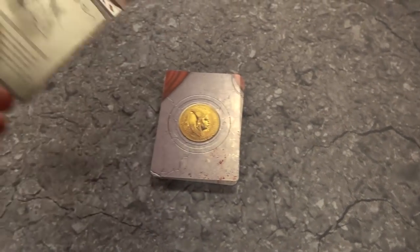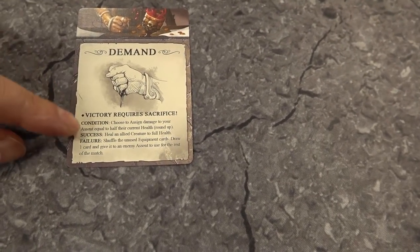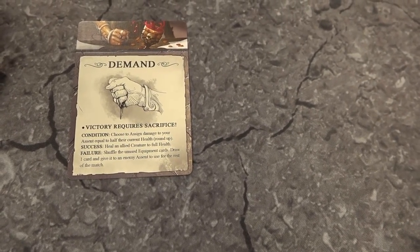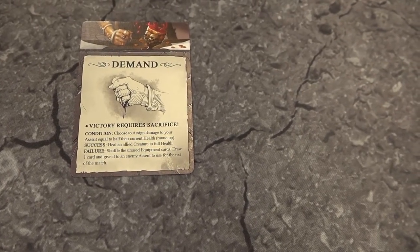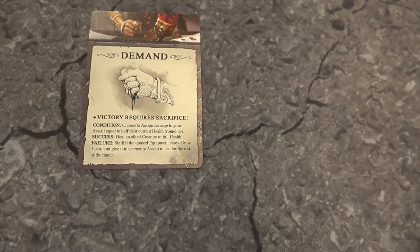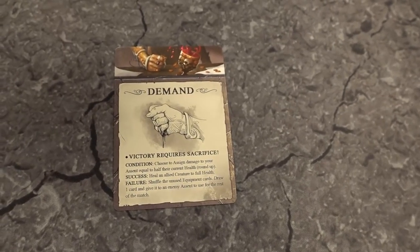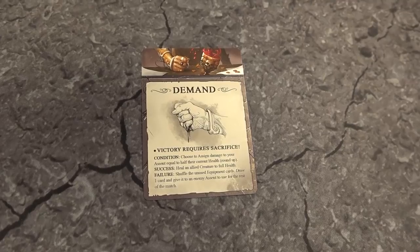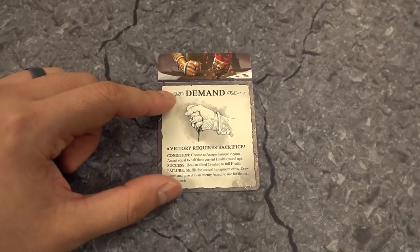Beginning of round two, a new Demand is drawn: Victory Requires Sacrifice. We must choose to assign damage to our Ascent equal to half their current health rounded up. Success: heal an allied creature to full health. Failure: draw an equipment card from the unused deck and give it to the enemy Ascent for the rest of the match. Both are risky since equipment cards are so powerful.